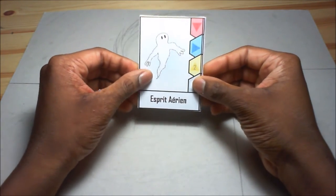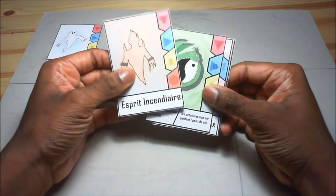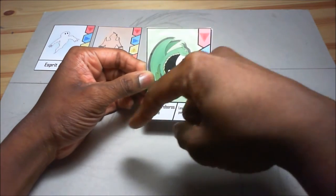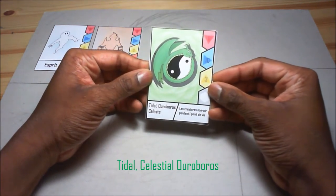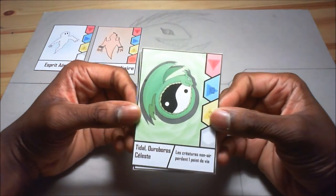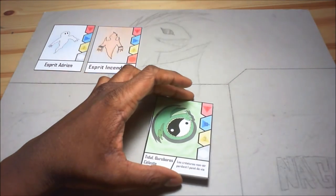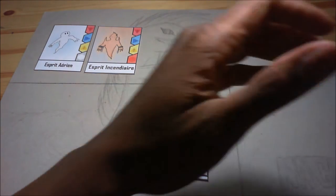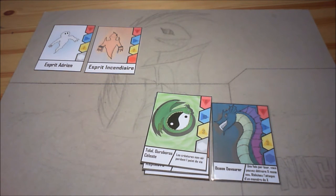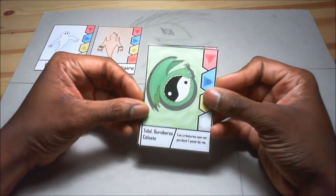The first card is the Air Spirit - actually in the previous video you got the Fire Spirit, and now on this new card I'll write the translation right here. This is one of my favorite cards, I think it turned out amazing. The shadow behind it indicates it's a rare card, like the Ocean Devourer with the shadow in the background.